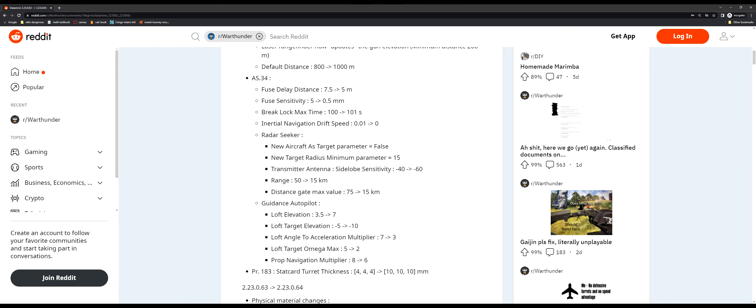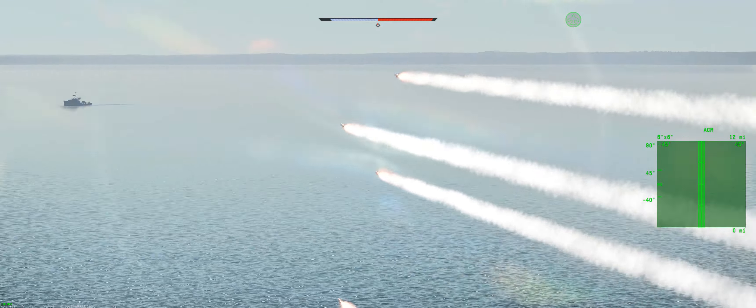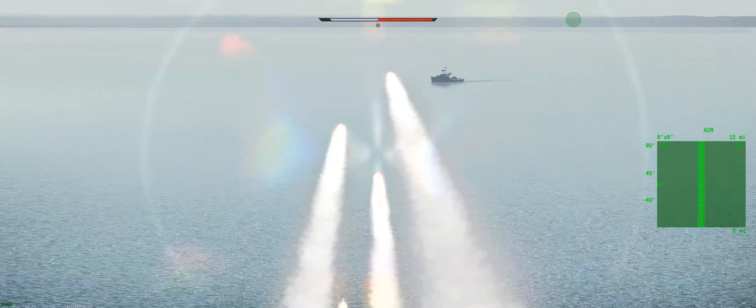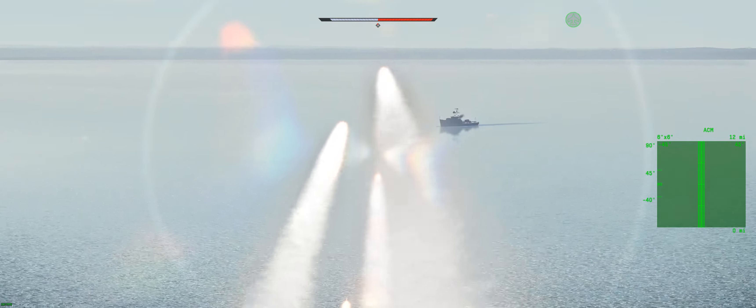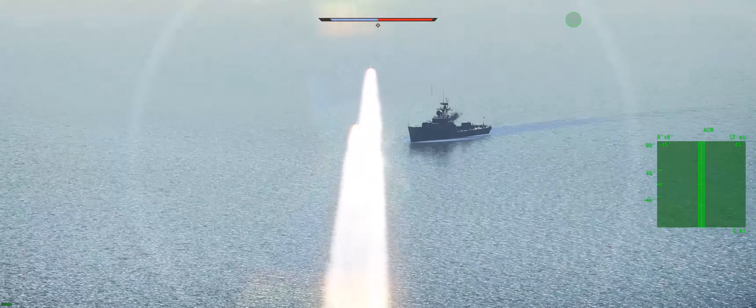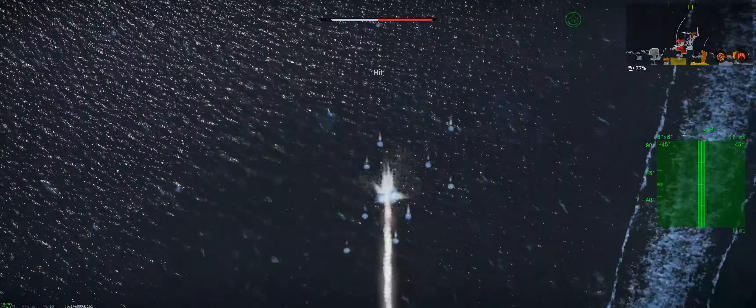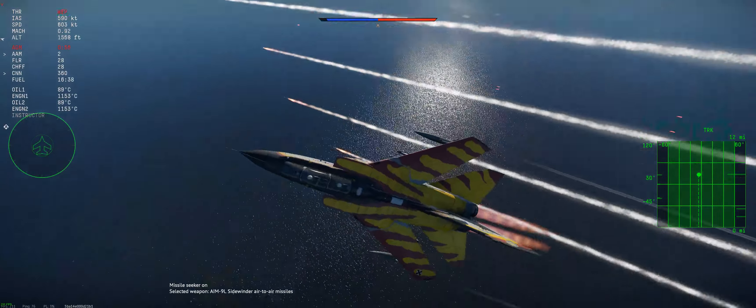Here you can see four AS-34s going in on a ship, and you're about to see the lofting in action. You can also see why it sometimes doesn't work for ships like these — it decides to do its descent onto the target a little bit too late, and only a couple of the missiles actually hit. But this doesn't happen too often, so it's just something to keep in mind.